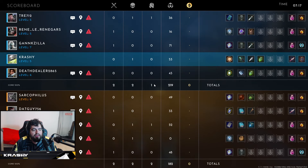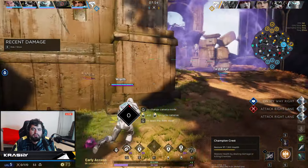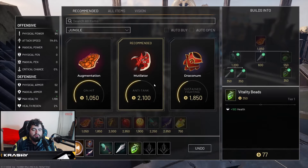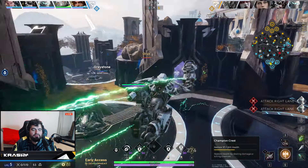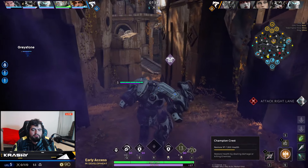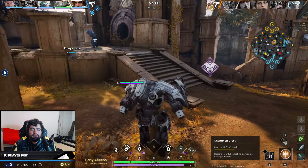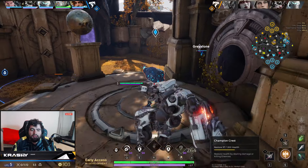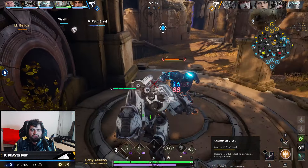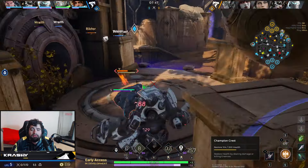Maybe a little too much of an overextend for me — I didn't think that they saw me or would think I'd go for that invade, but I gave her a little bit back to get herself back in it. Best thing I can do now is not give up any of my blue side jungle. I'm just shy of some big power spikes with my level six, so I'll go defend my blue side jungle and make sure I don't give up anything else because she's probably looking to find opportunities to make up that deficit.